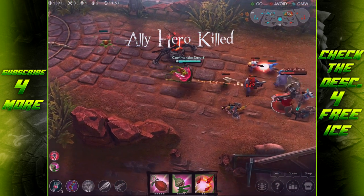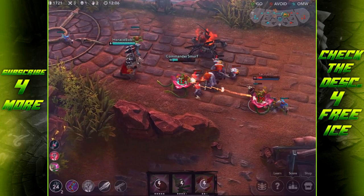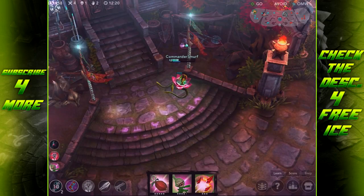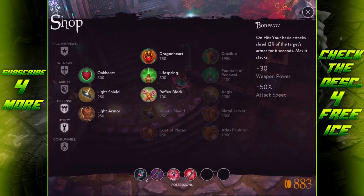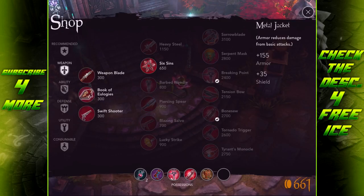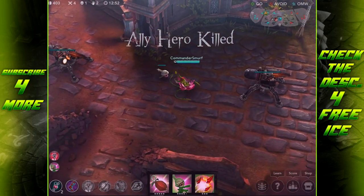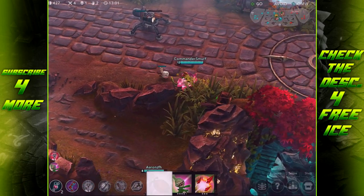That damage is my friend. We didn't get the kill but we got the assist. The enemy Petal — if you play Petal and you're watching this — don't build armor if I'm building a Bonesaw. That's just a wasted slot. Especially if I build some attack speed, I'm going to get max six stacks of Bonesaw really easily. At that point, you're basically just wasting a slot and wasting your money.